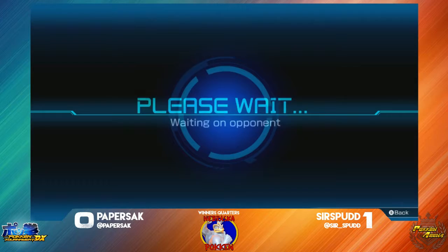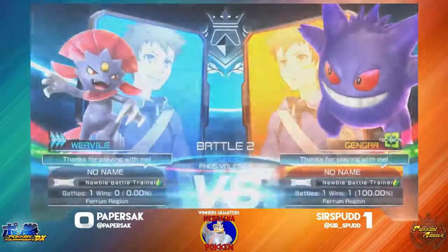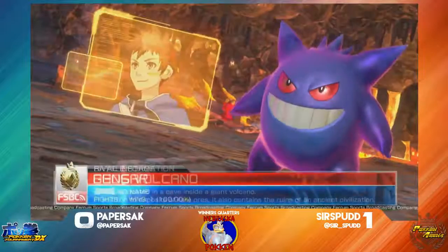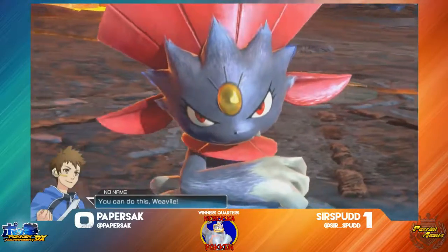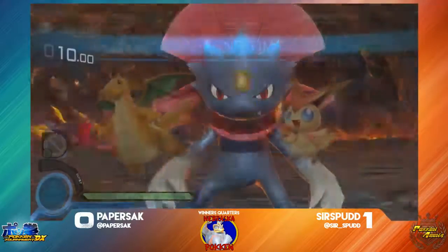We're seeing some really good stuff from both players there. We're seeing Paper finding her way in and just taking out life from Sir Spud as best as she can. Sir Spud finding really good ways to reverse the pressure, getting out of corners and just finding different ways to punish Paper's set. We'll see how both of these players can adjust here in game 2.